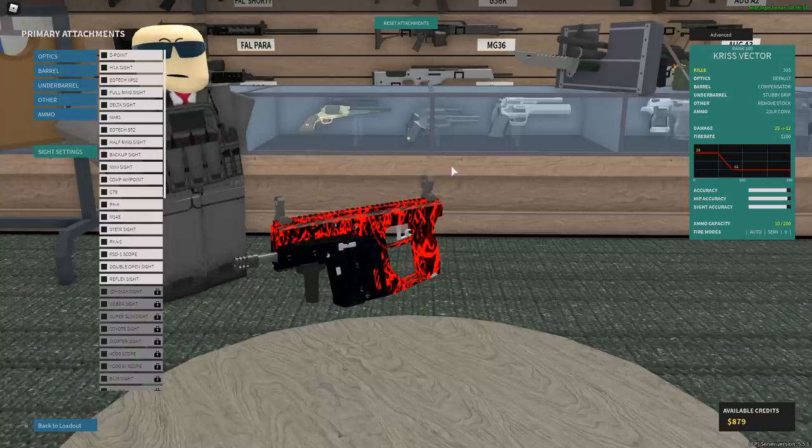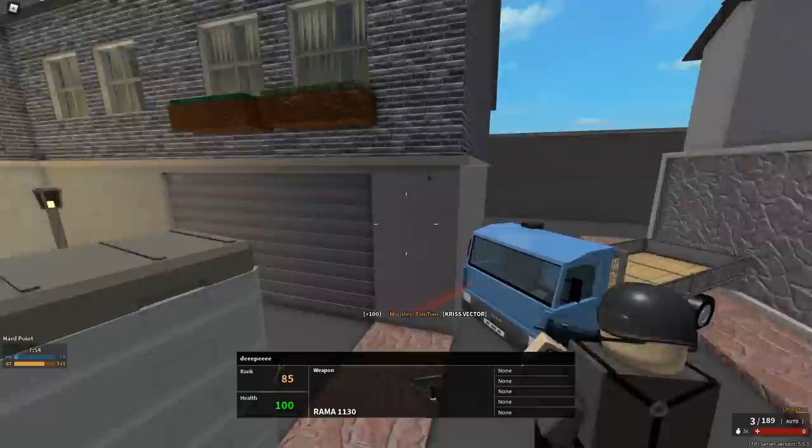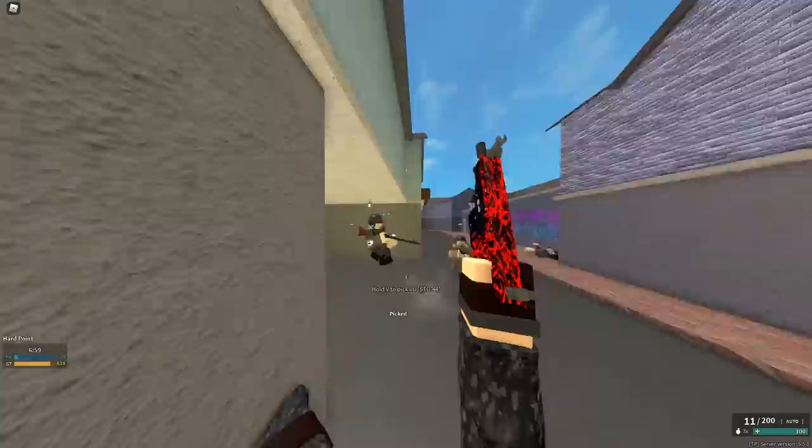So this guy has his all out of order here - it took me a few seconds to go through this. He says Vector with compensator, stubby grip, remove stock, and 22 conversion. For those of you who don't know, the 22 conversion is essentially a headshot multiplier thing. So I'll either do a ton of damage or no damage, and I only get 10 rounds to do it. I'm already not liking this. I don't know why they wouldn't give you more ammo for this - maybe you don't need more ammo for this actually.